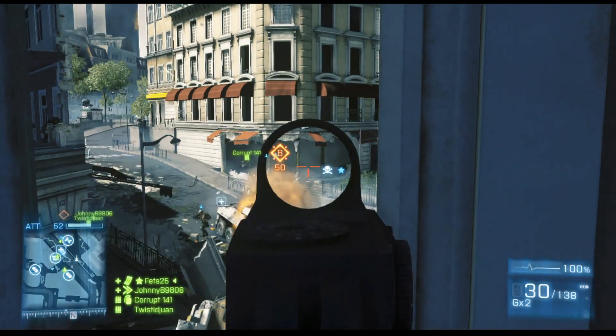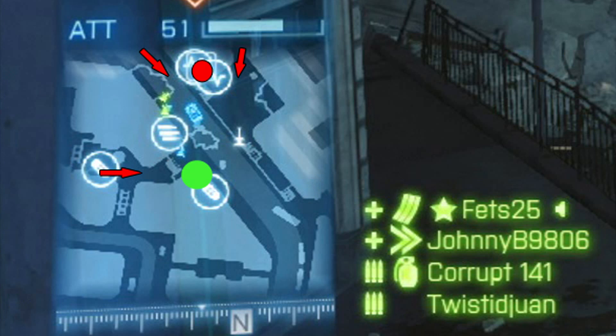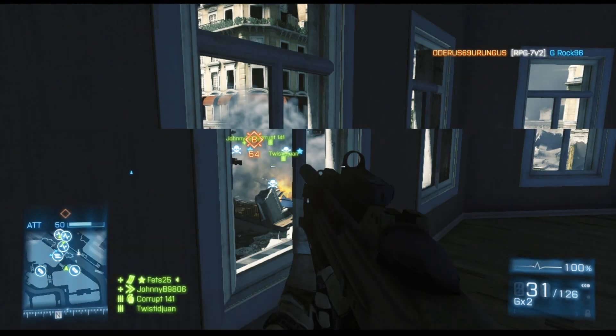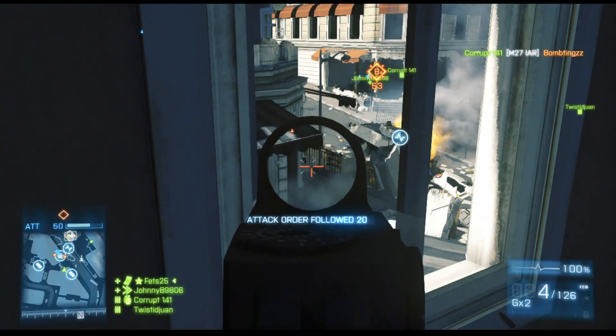Now we've got BD armed, and I want to defend it from them coming from their spawn — that highlighted red area. It's one of the main avenues, the quickest way for them to get there, but not the only one. If I blow up the minimap for an overhead view, you can see they have three different alleyways: the main avenue in the middle, the right, and the far left. I'm in the best position to defend the far left as well as the middle and right — a great position to cover all three. I'm the green dot, the red dot's the MCOM.